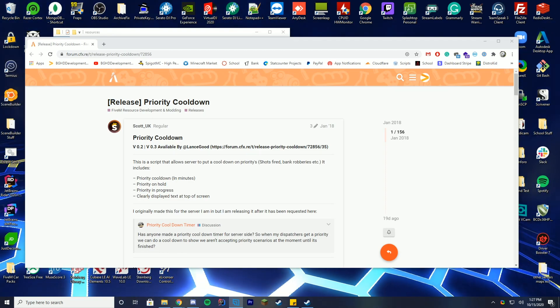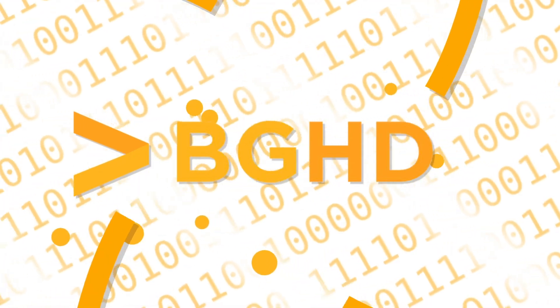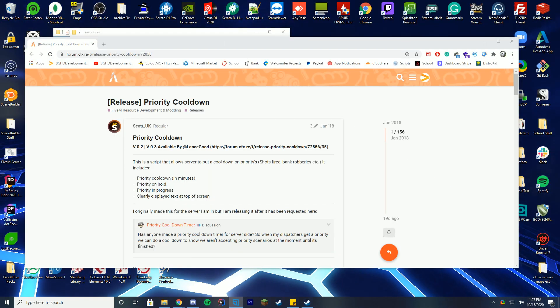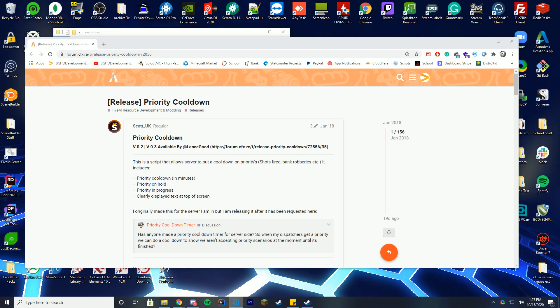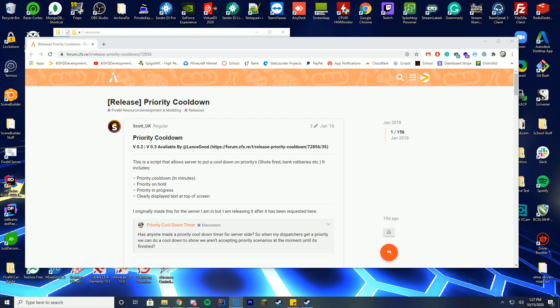Hello everybody and welcome back to today's video. Today we are doing a requested video where we find a cooldown or priority cooldown resource for FiveM, where it will say how long priority's been on and if there's a cooldown for it, and how long it's been on hold or in progress. It displays the text at the top of the screen, which is really cool.